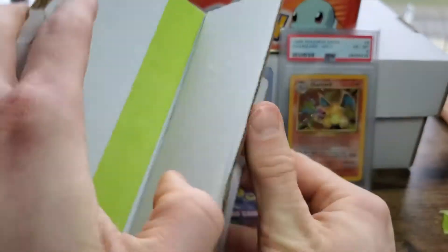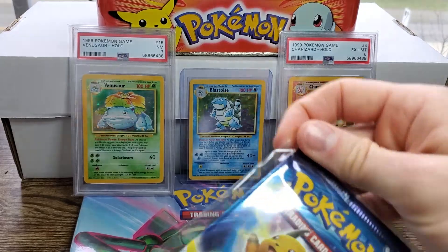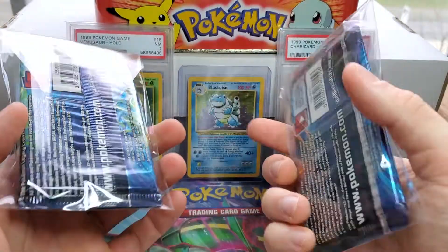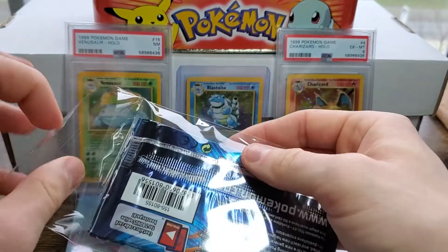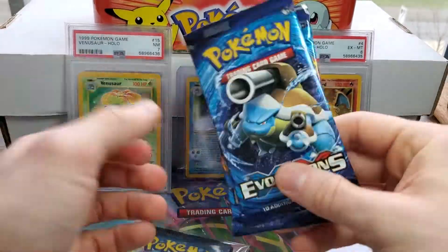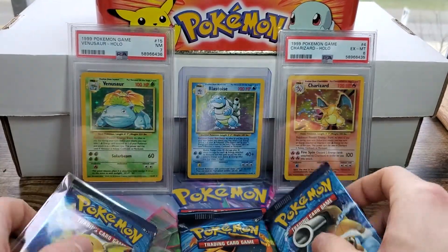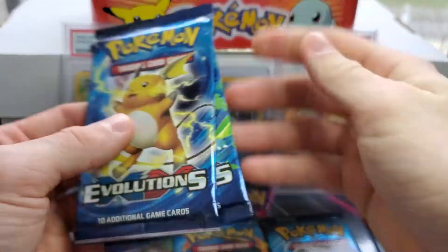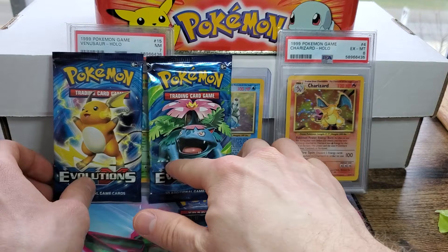Oh baby! We got some nice evolutions packs. Super well done on the packaging, my guy. Appreciate that. They're coming here clean. So what we'll do is we'll set it up so we can see what it would look like if I were to keep them. Got the nice Blastoise, Charizard, Raichu, Venusaur. Look at that.